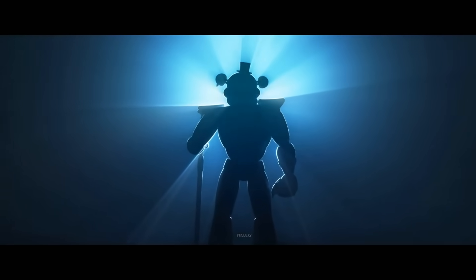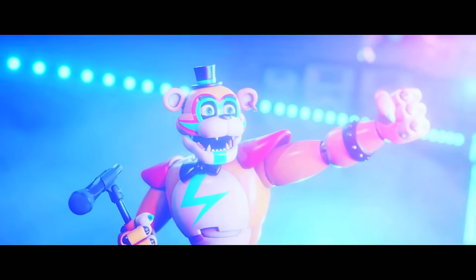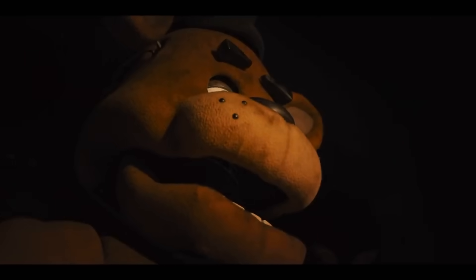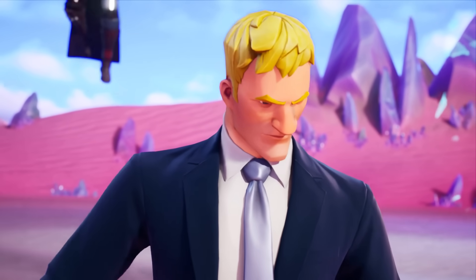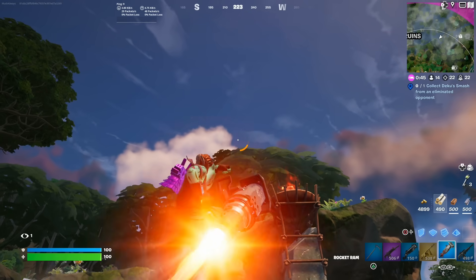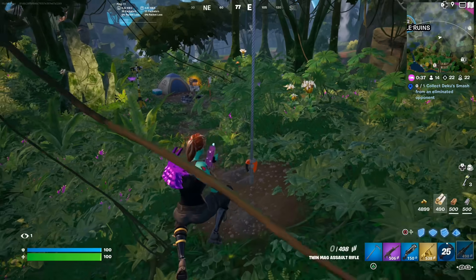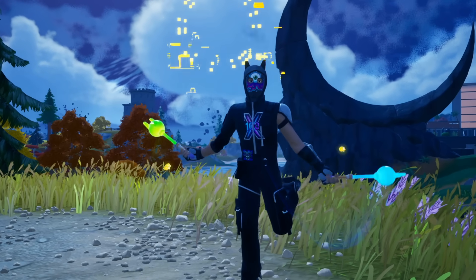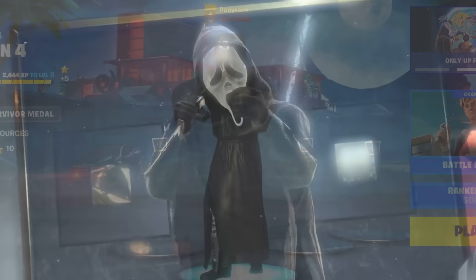It's also looking like we're going to see some massive collaborations for Fortnitemares 2023, including major horror icons. There will be a brand new Five Nights at Freddy's collaboration timed with the upcoming FNAF movie releasing in October, which is a perfect fit. Leaks from Chapter 2 Season 5 originally teased a Freddy Fazbear skin, so it makes sense it's finally arriving now. We could potentially get a Freddy Fazbear skin or gear bundles. Additionally, a new Ghost Face skin is coming — the Scream character who previously appeared in a Call of Duty Halloween event.